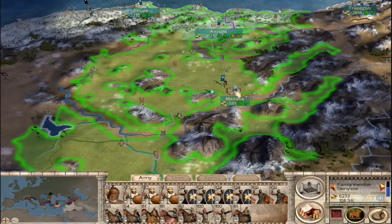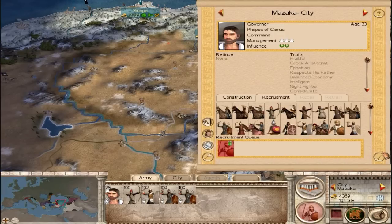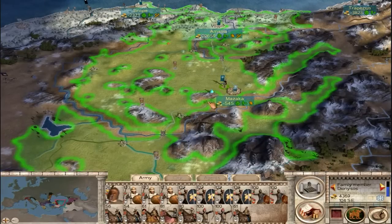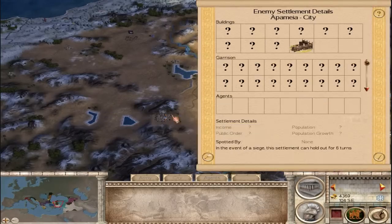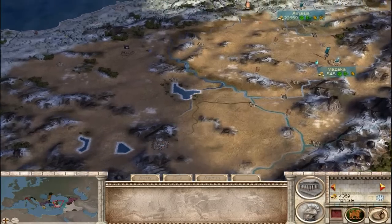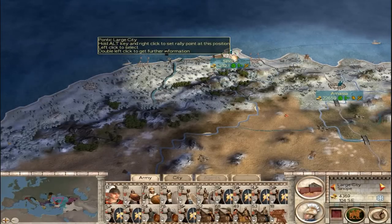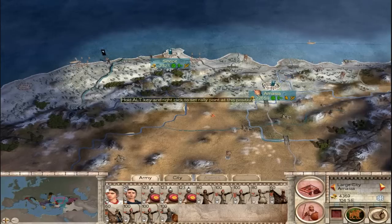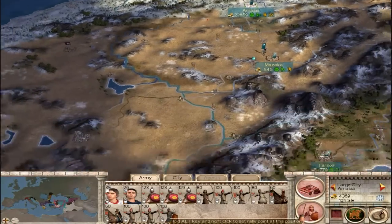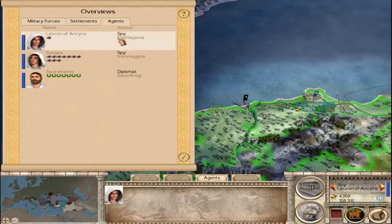We have an army here next to Mazzica. I'm going to go ahead and build one more Allied Falangite, and then we'll probably try to go on the offensive against the Celsa de Zapmea. In the meantime, we'll be retraining this army. There's a nope at Amasia, but we'll wait a turn until we have some more money to worry about that.